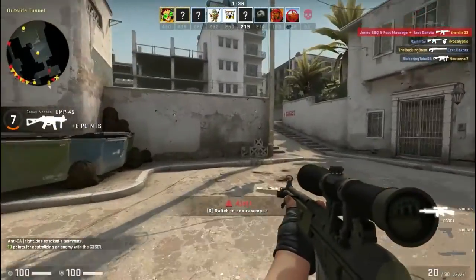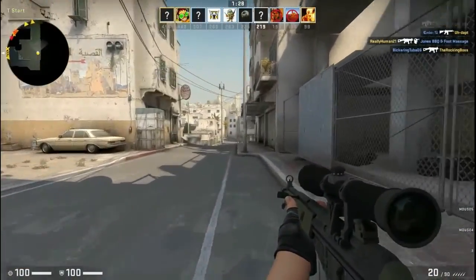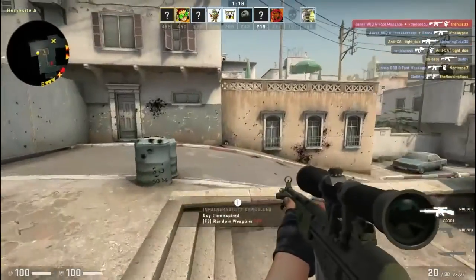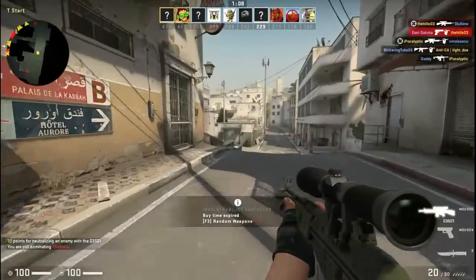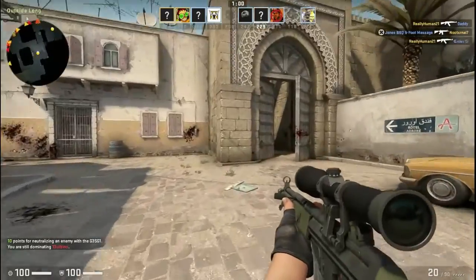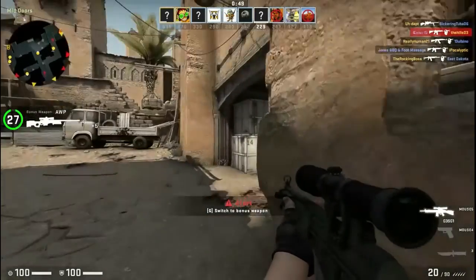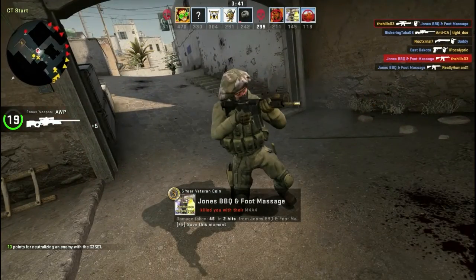My .243 has a maximum accurate range of 400 yards, accounting for bullet drop — you can calculate bullet drop within that range. The shooting range we go to has a maximum of 100 yards. Where I hunt, the longest shot across the field is 200 yards, and that's the maximum shot I've ever taken. I'm pretty proud of my gun for hitting that shot.